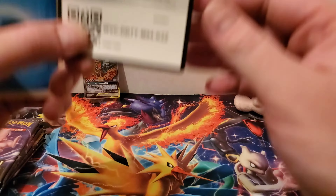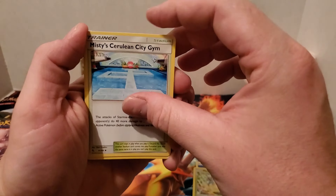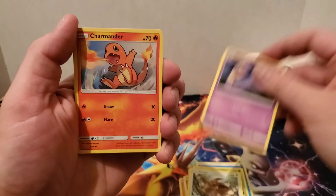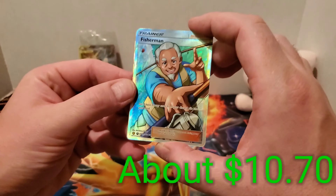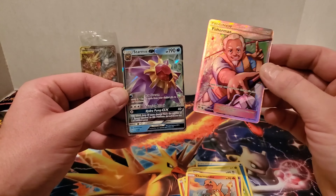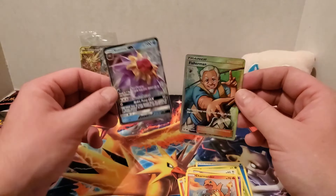Our next Mew pack. There's the code. Water Type Energy starts this pack — Metapod, Misty's Cerulean City Gym, Magmar, Jigglypuff, Caterpie, Eevee, Charmander. A Fisherman Full Art — very nice! I do not have this one for my collection. And a Starmie GX — very nice! Double whammy pack!